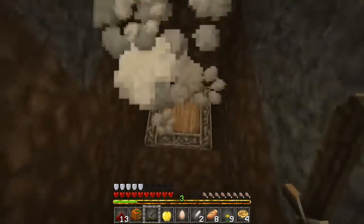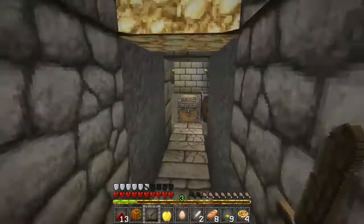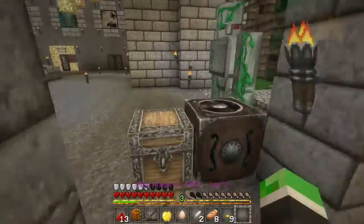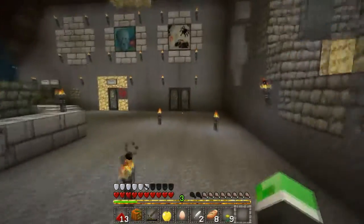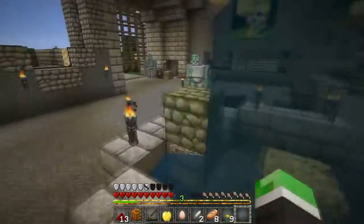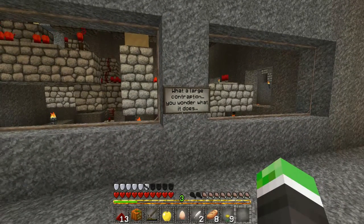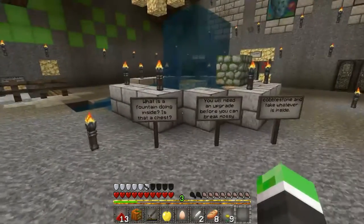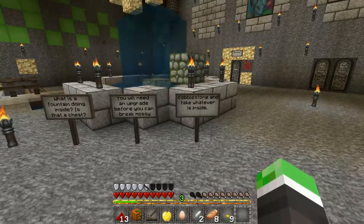A chicken. It didn't say anything about not being allowed to kill chickens. Another music disc — Ward. A skeleton. Save room! Let's re-decide this. With a large contraption, you wonder what it does. You hear footsteps upstairs. Let's see who's up there. What is a fountain doing inside? Is that a chest? You'll need an upgrade before you can break mossy cobblestone and take whatever is inside.